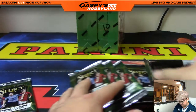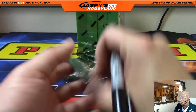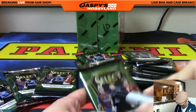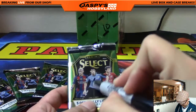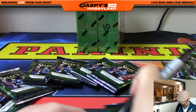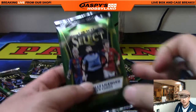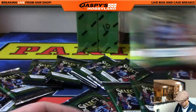Alright, numbering the packs now: one, two, three, four, five and six, seven, eight, nine — see that's Louis Saha's — nine, ten, eleven, and twelve.